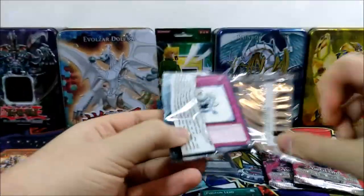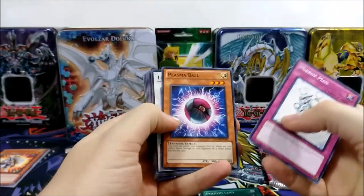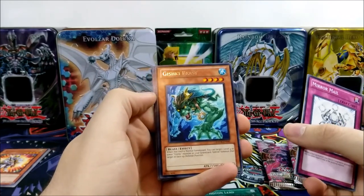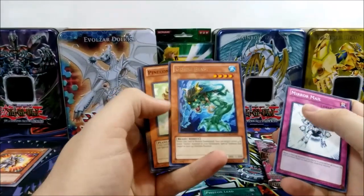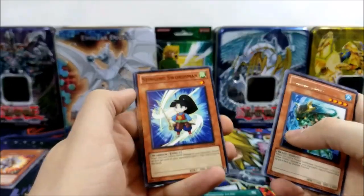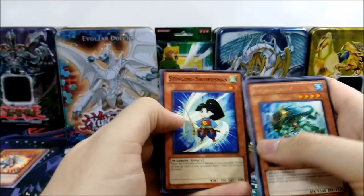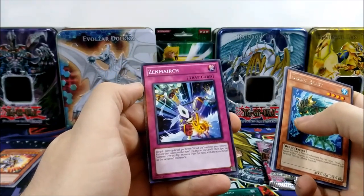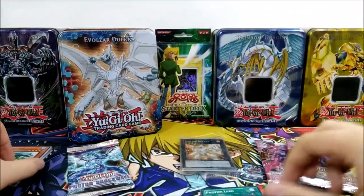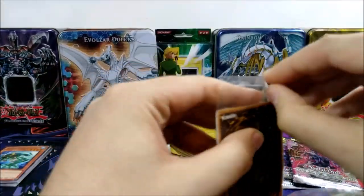Let's open another pack and see what we get. Mirror Mail, Plasma Ball, Laval Double Slasher, Poisonous Wounds, Gishki Beast — I think Gishkis were very popular back then, a lot of people played those. Pine Kono and Evil Karma again, Stinging Swordsman — not sure if that's a guy or girl, probably guy because of the name — and we have Wind-Up Zenmaines.